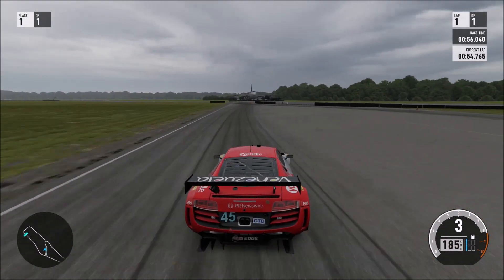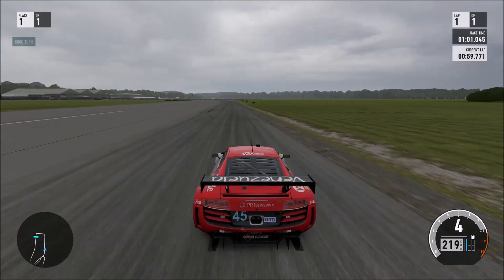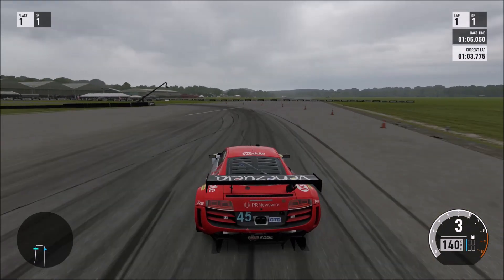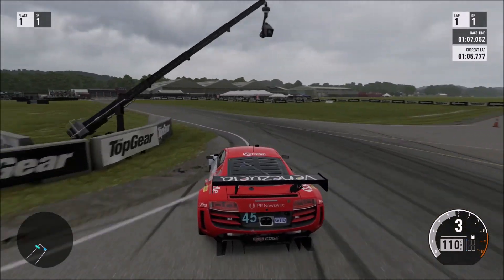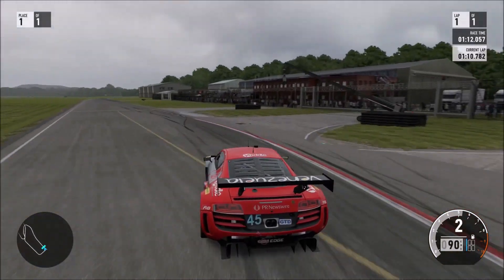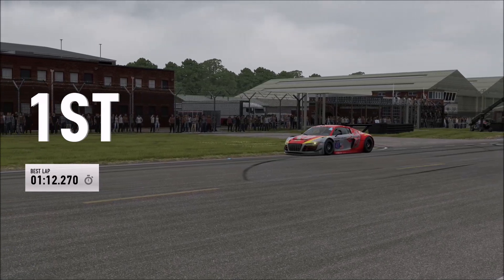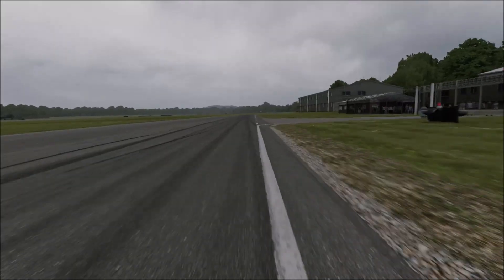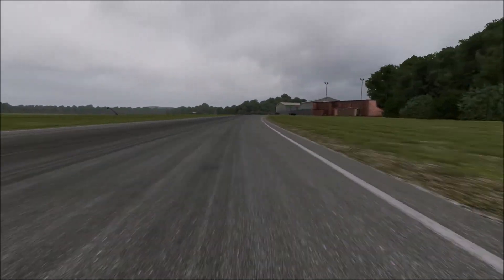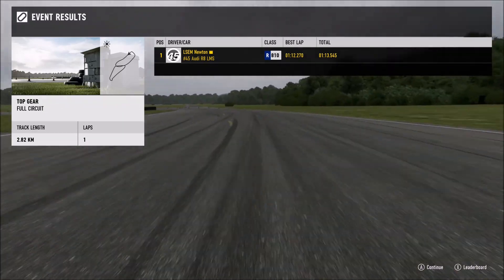We would like more new cars, but this thing sounds really, really good in Forza Motorsport 7 — that V10 always sounds glorious, whether it's in a Lamborghini or an Audi R8. The lap time comes out at 1:12.27 — not bad at all. Overall, a very good time around the Top Gear Test Track for a bone stock GT car. We'll see how that fares on the leaderboard later on.